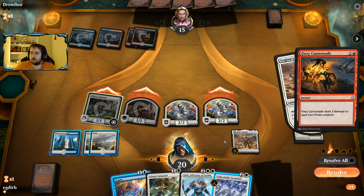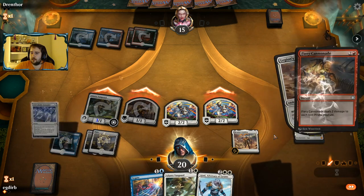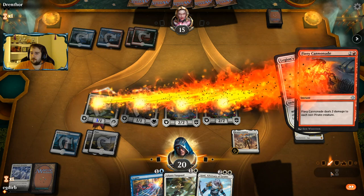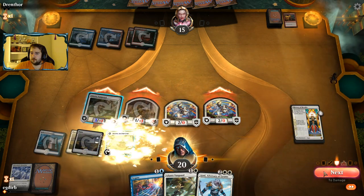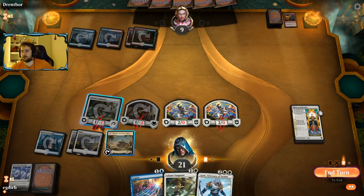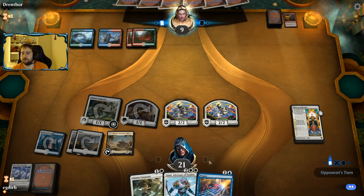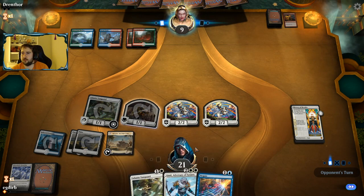Now we have a choice of how we want to deal with this Fiery Cannonade — we can either Negate it or we can Formation it. On second thought, I'm going to give our team indestructible. If our opponent has a Fog effect for next turn, we can just Negate that and have lethal. Cannonade is one of the only sweepers Temur can play.